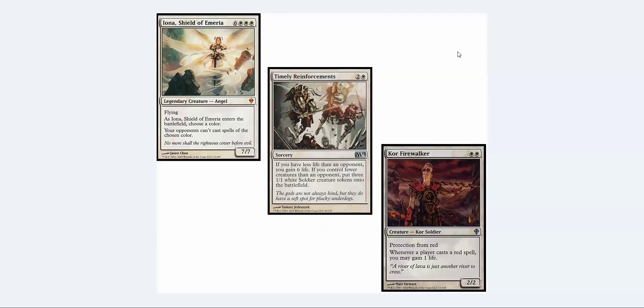The other honorable mentions are strong sideboard cards. Timely Reinforcements with Snapcaster Mage is just sick — you get your blockers, you get a bunch of life, and it only costs three mana. What kept it off the list is that Siege Rhino is so popular right now and this card isn't great against it. Similarly, Burrenton Forge-Tender was really strong against blue-red Delver — if you landed it they basically couldn't win — but that deck got the banhammer.